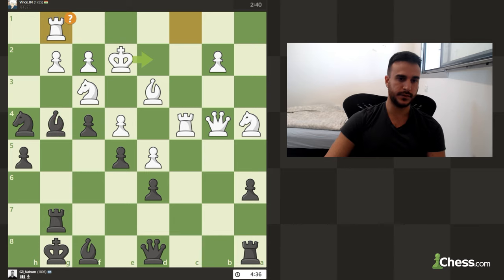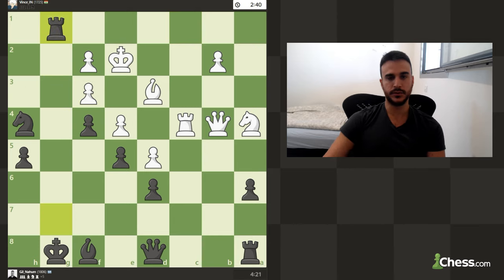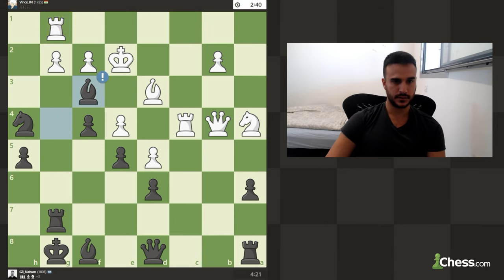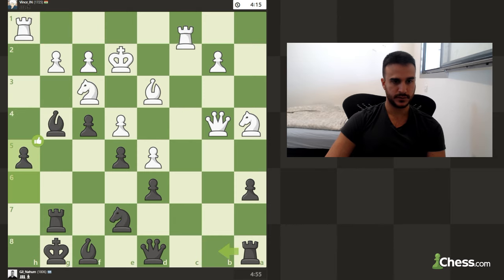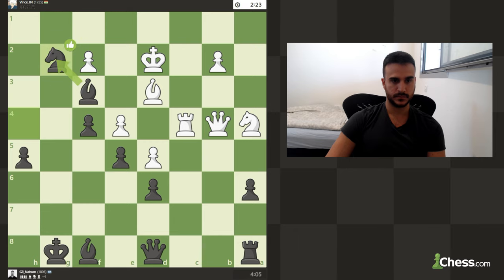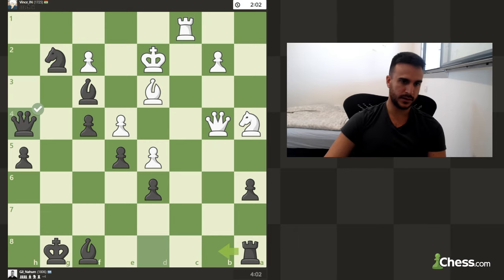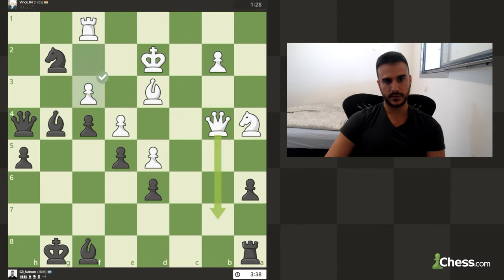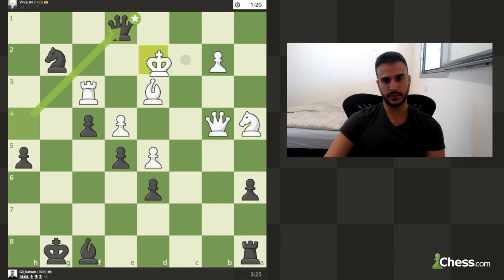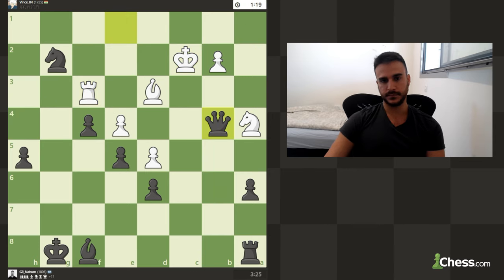The idea is that if in this position I take, he takes, I win the rook - that is a very fine tactic under time pressure. My idea was to attack this pawn, he defends. Now this very nice tactic: if he takes I give a check, he moves, I win the queen. As you can see this is just a complete GG.